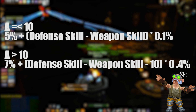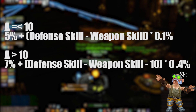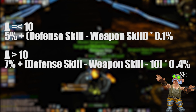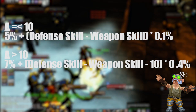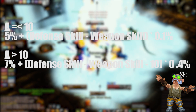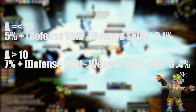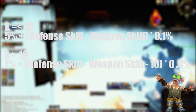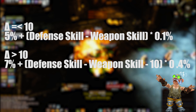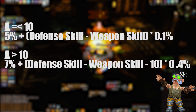There are two formulas to calculate hit chance needed. The first formula is used when the difference between the mob's defense skill and your weapon skill is less than or equal to 10. For a human, weapon skill is 305 versus boss defense of 315 — a difference of exactly 10 — so Formula 1 applies: 5% plus (10 × 0.1%) = 6% hit needed. The second formula applies when the difference is greater than 10: for a non-human with 300 weapon skill, it's 315 − 300 − 10 = 5 × 0.4% = 2%, plus 7% base = 9% hit needed.